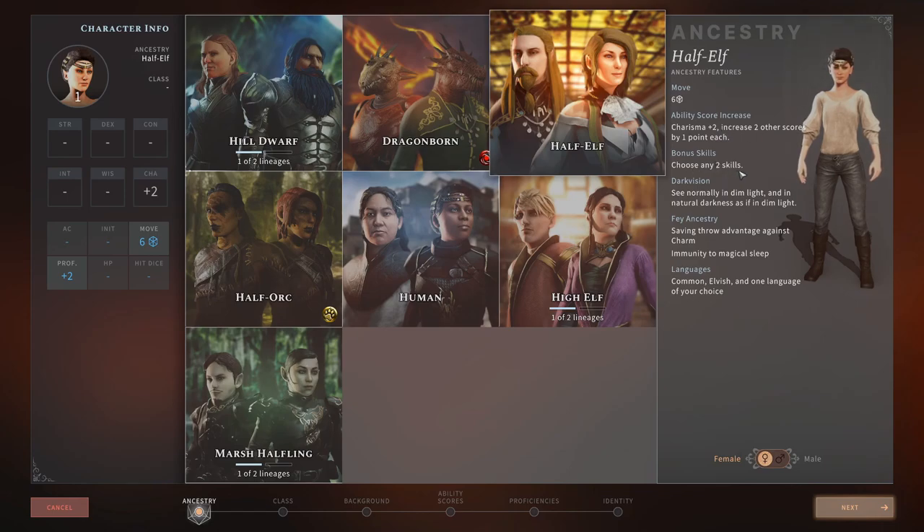Bonus skills — choose any two skills, nice to have. Dark vision lets you see normally in dim light and in natural darkness as if in dim light. Darkness is real terror in this game — it's one of the most defining mechanics. It really messes you up if you have nothing to see in the dark, because you'll have disadvantage on all your attacks and spells. Fey Ancestry gives saving throw advantage against charm, keeping you sane from mind control. Immunity to magical sleep means you're not sleeping on the job — all great perks of the Half-Elf package.